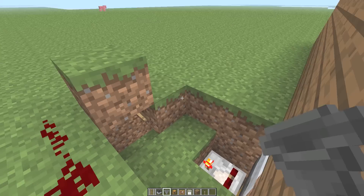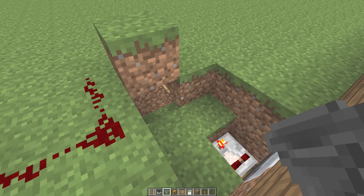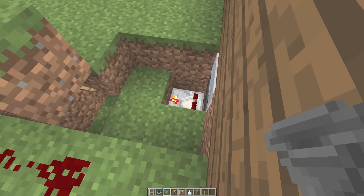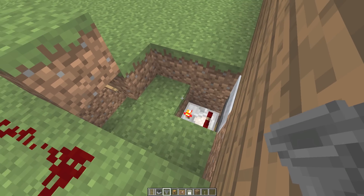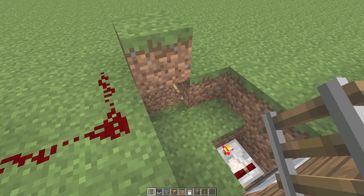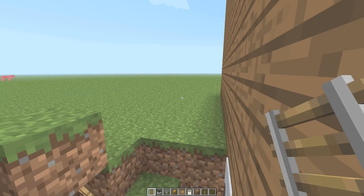The coolest thing about this, in my opinion, is what I call a comparator converter. A comparator gives you a strength signal as well as a redstone signal — it tells you how far it's going to travel depending on how many blocks are in there. What this does is strip that strength info and just give us a straight up redstone signal, whether it's on or off, which is the reason this works.